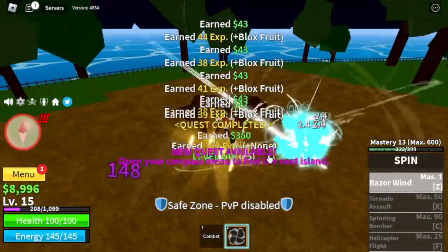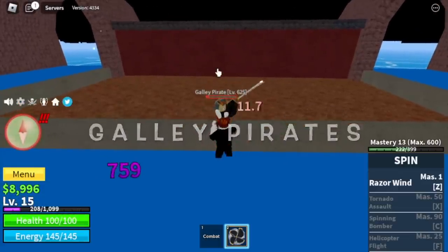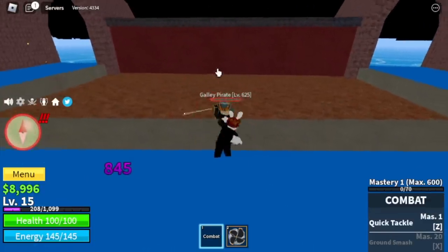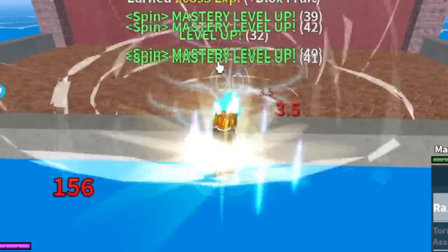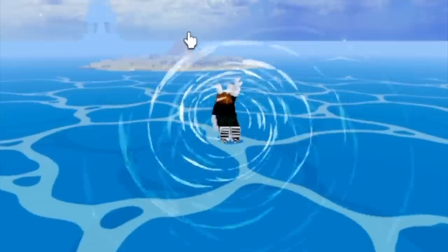After that, we are heading to the next island, the Fountain City. Our target is the Galley Pirates. We're going to use Wall Strat. You can use your M1 to damage the Galley Pirate, but make sure to end or defeat him using your Z skill, the Razor Wind. We will be unlocking two new skills here — the X skill and the F skill.